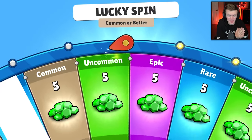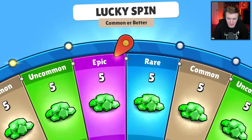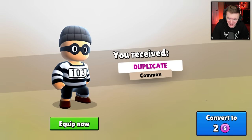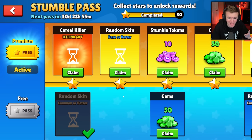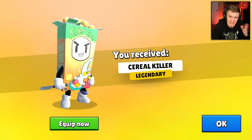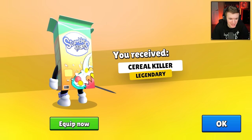The lucky spins in the stumble pass are usually not that great. My thing is glitching right now — look at everything. Five gems, duplicate. That was interesting — I've seen a lot of glitches in this game but that's a new one. We just downloaded this update so there might be a few bugs.